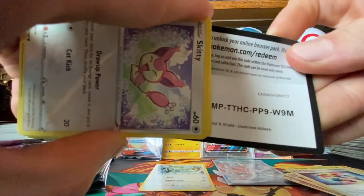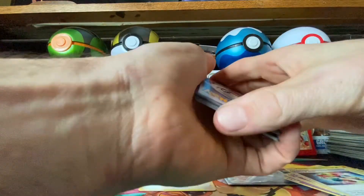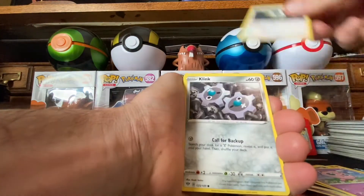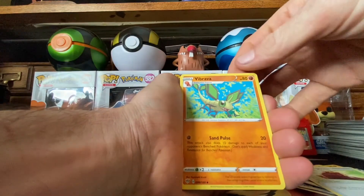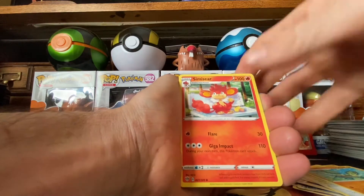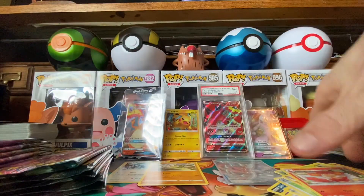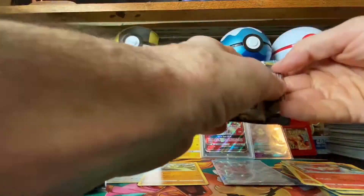Code card — one, two, three, four. All right, we got a Skiddo, Dino, Jigglypuff, Budew, Clink, Fire Energy, Cape of Toughness. Vibrava — semi-rare reverse holo Dino, Dino, Dino, and for the rare a non-holo Suicune. All right guys, let's see if we get some more magic.